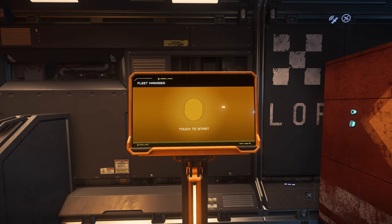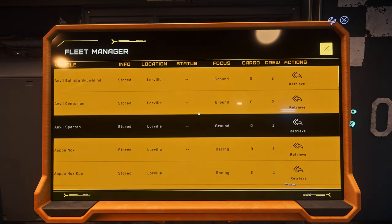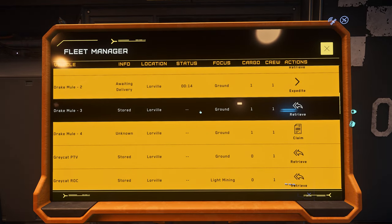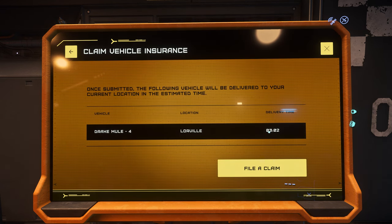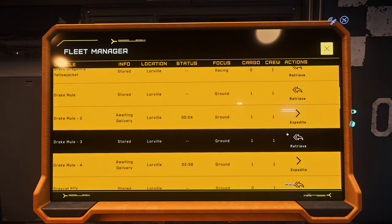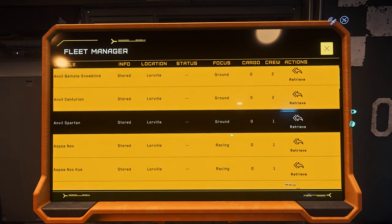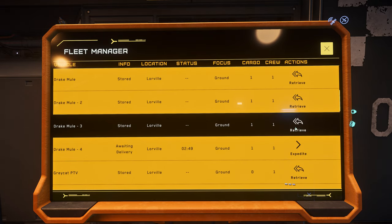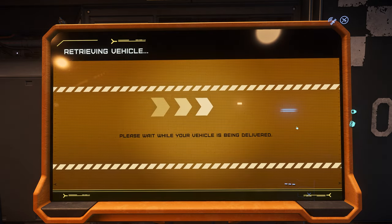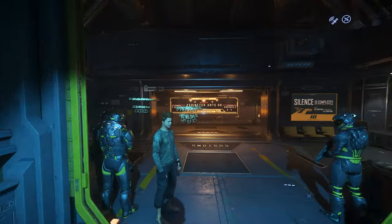I do recommend that you have at least two mules — it's really cheap to buy mules in game, so it's not a big problem. To reclaim a mule it takes three minutes, and if you expedite it, it will still take one minute to deliver. So what are you going to do during that minute? But if you have another mule, you can just simply call the other mule and do the duplication process while the other mule is cooling down.